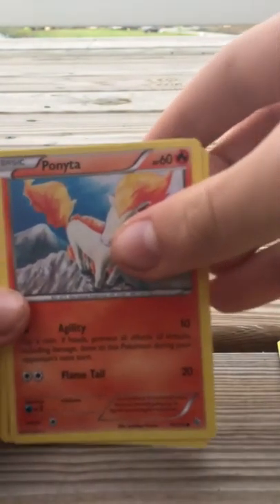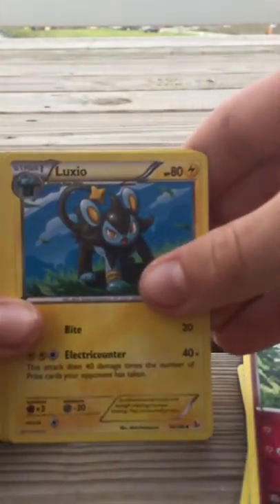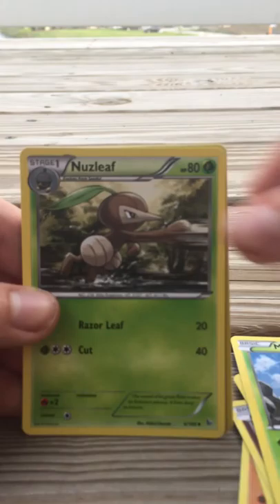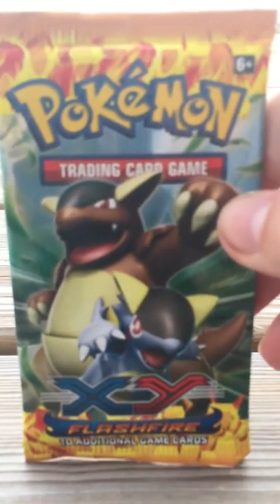Alright, now my favorite part. We'll do the two Flashfire packs here. I guess we'll start off with the Pyroar pack. First card here: Pyroar, Ponyta, Binnacle, Weasel, Spritzy, Luxio, Maractus, Nuzzleaf, Protection Cube, and a Scrafty non-holo. Oh, last card here is a King's Connex.